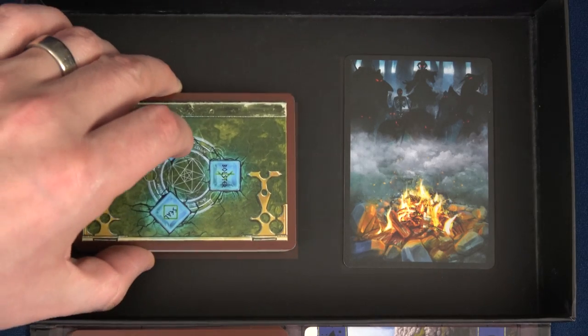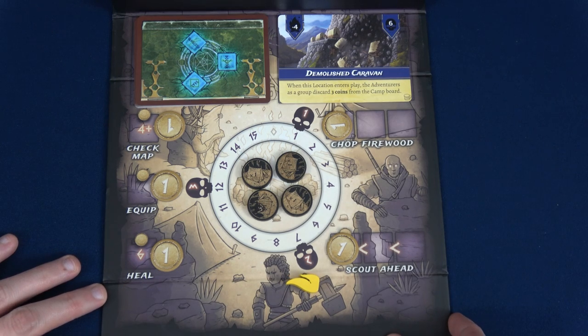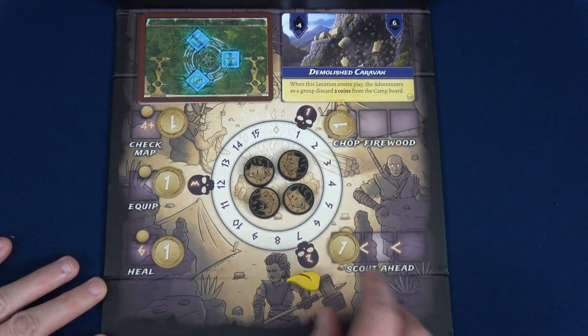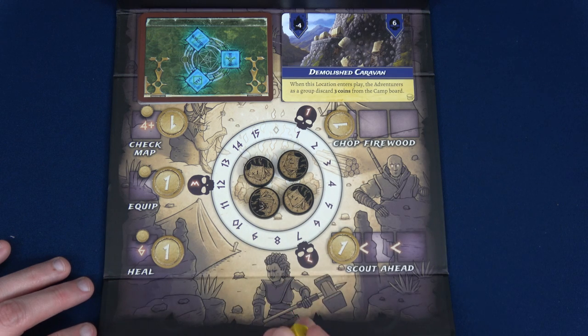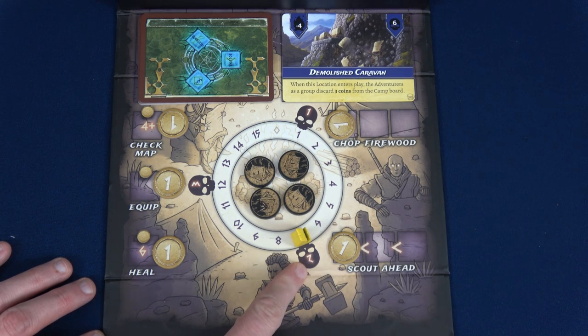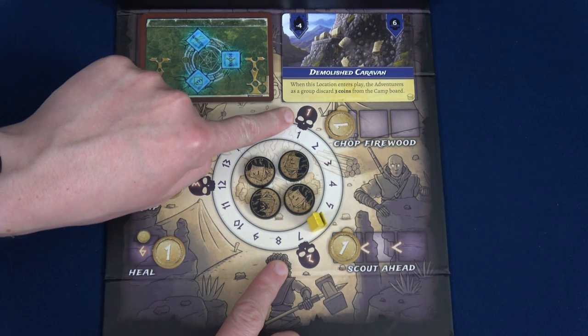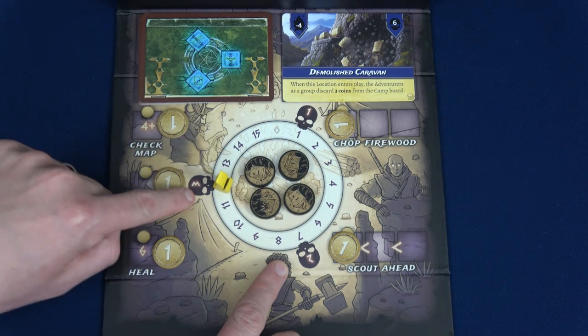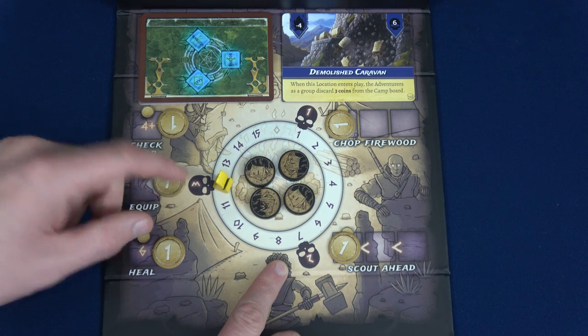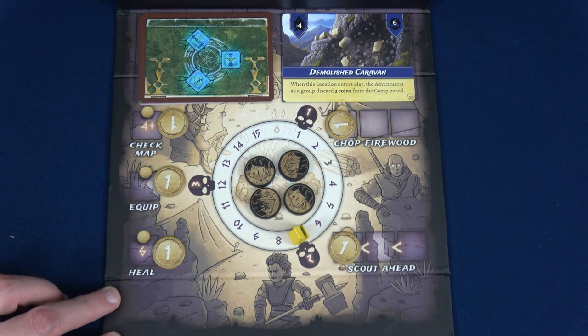There's a nice spot inside the box for unused locations. The board in this game is actually the top of the box — kind of cool but sometimes a little annoying. For the beginning of the game, set your fire at 7, which means you can reveal the first two enemies. If fire goes below 7, you can only see the first one; get up to 12 and you can reveal three. It's a very cool mechanic.